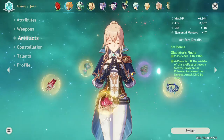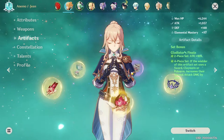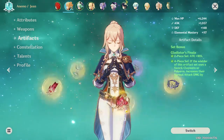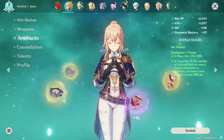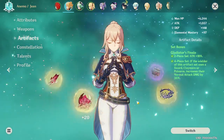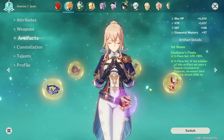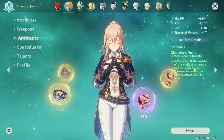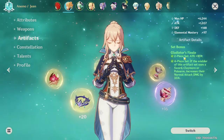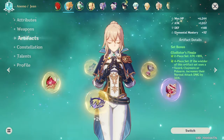Next up, we have artifacts. I'm currently going the full Gladiator set. You can do a 2-piece Bloodstained, but I don't really recommend it because it boosts charge attacks, which you don't really want to be doing too much on Jean. You can do a 2-piece Bloodstained and a 2-piece Gladiator, but honestly just going for that 35% on a full Gladiator is gonna be so much better.